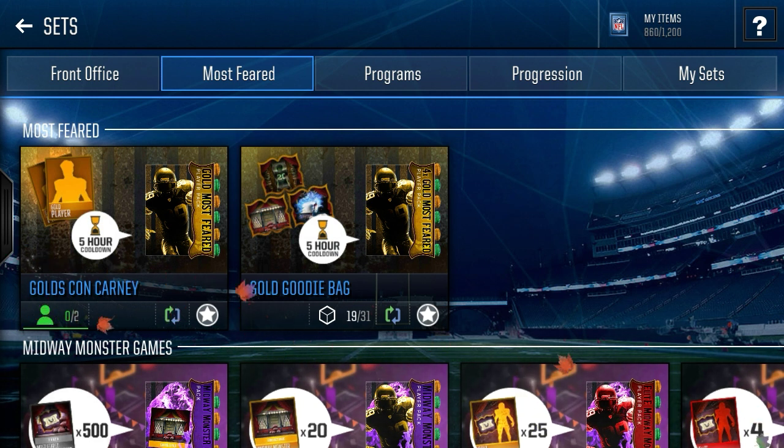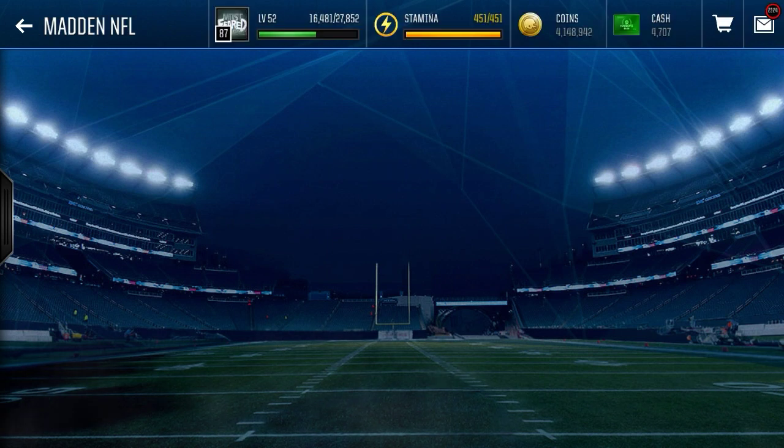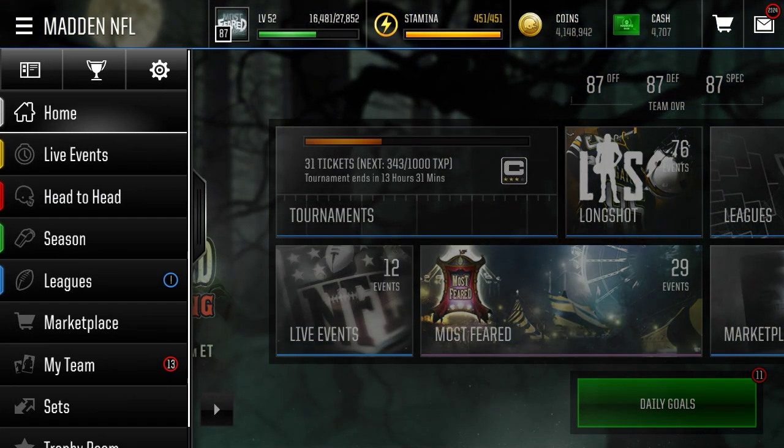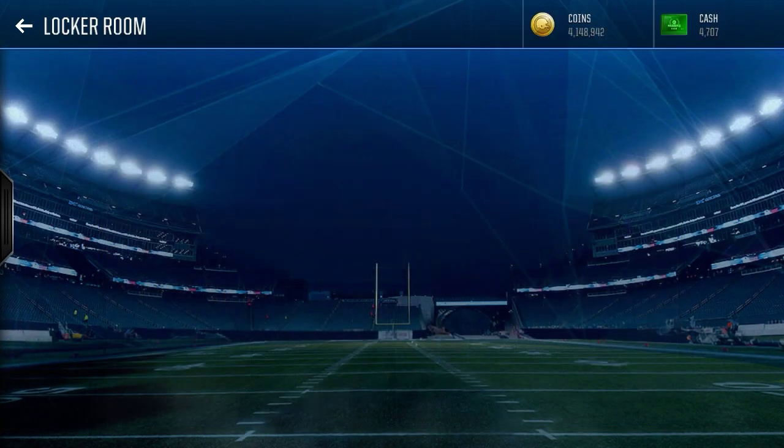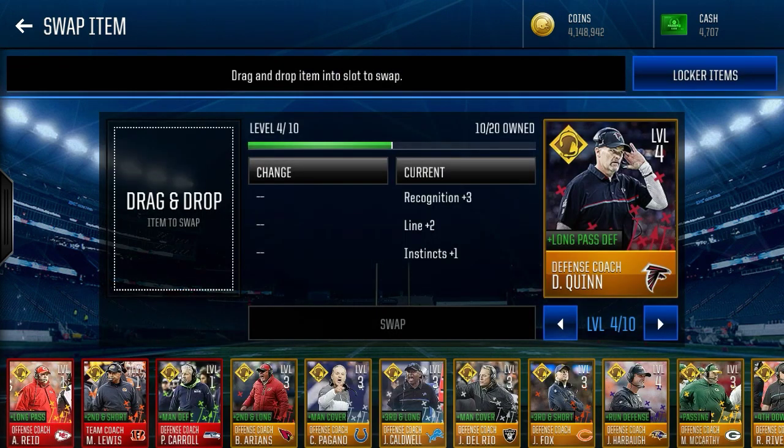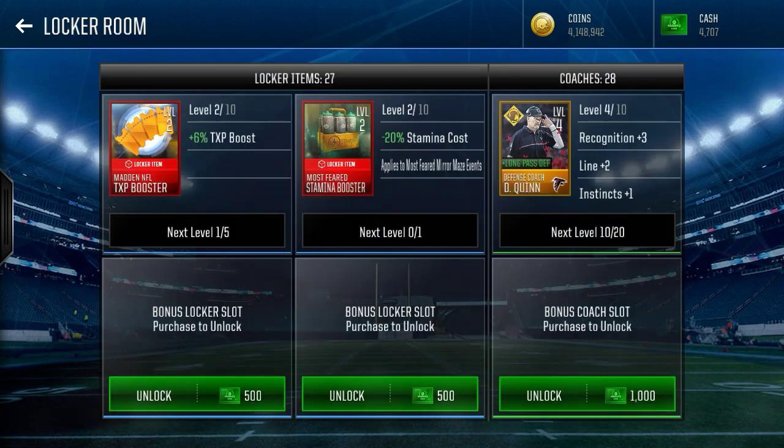The next one is between 10 and 50 gold coaches or locker items — pretty much a 50/50 shot whether you're getting around 30 locker items or 30 coaches. That's not too bad. Let's go to the locker room: if you're upgrading a coach like Dan Quinn to level 5, you need 20 of them, so you can get him almost up to level 6. That's not too bad of a reward, though I don't know if it's worth the 40-50k.